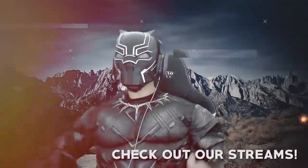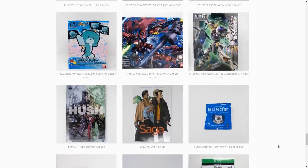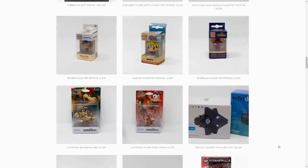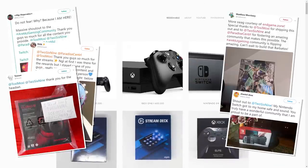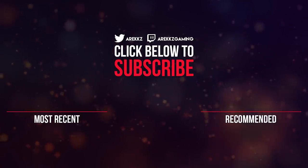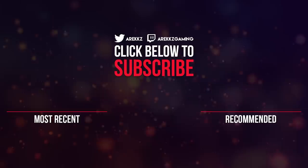Thanks so much for watching. If you want to check out some more awesome stuff from us here at Arix Gaming, you should definitely try to catch 269 and Paradise Central streaming six days a week. You can find a link to the multi-stream in the description box down below. By watching their streams you earn currency, which you can redeem on the End Game Store for cool prizes ranging from games, comics, and figures all the way up to controllers, capture cards, and even consoles. If you enjoyed this video, make sure you're subscribed and click the bell icon to turn on notifications. Thanks very much for watching — take it easy, catch you next time, peace out.